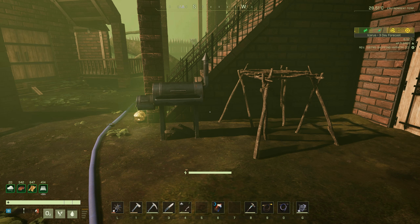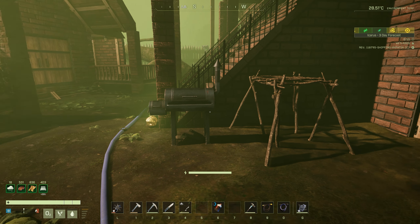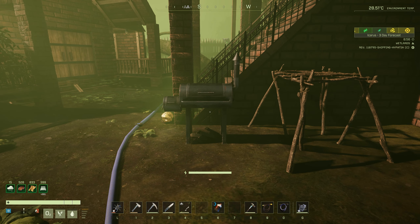Hello everyone and welcome to the week 111 update for Icarus. In this week's update, we get a brand new item in tier 3 — the smoker — and also 9 new craftable recipes.